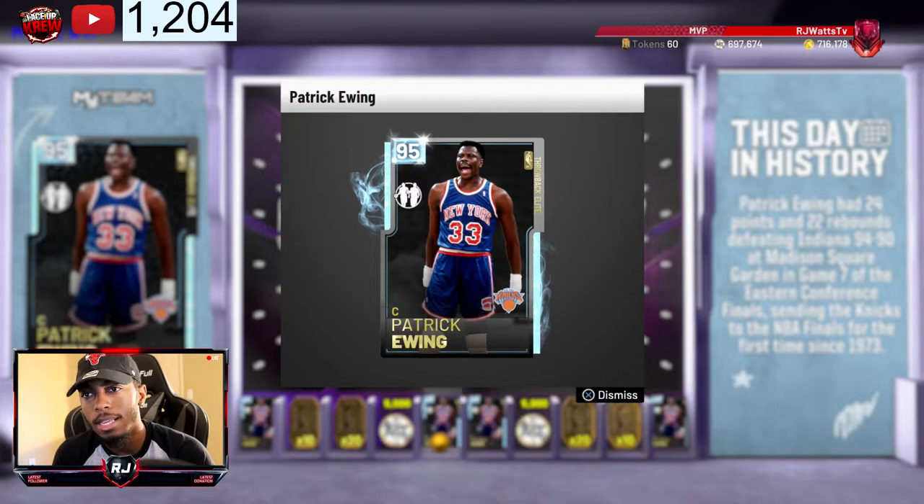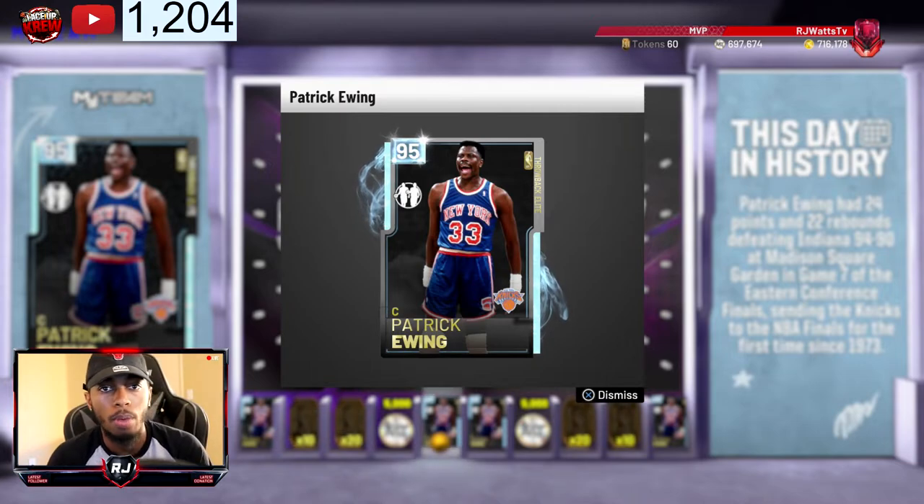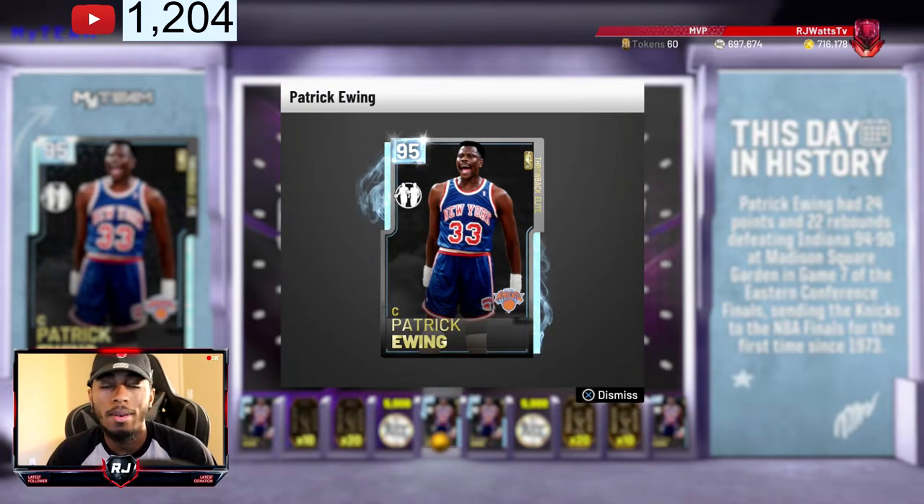Let me know if you guys got this locker code for Pat Ewing. If you guys want to see some gameplay, make sure you hit the thumbs up button. If you join the Lays Up Crew, you know we're rocking. Hit the sub button as well and follow your boy on Twitch — so when we go live we get lit on MyTeam.